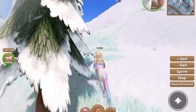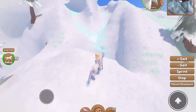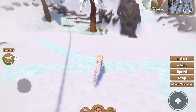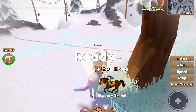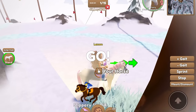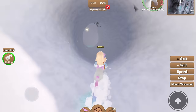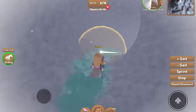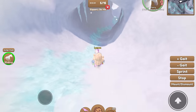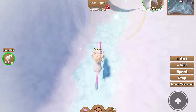Heading up the ski mountain — there's a path but we're skipping it — at the top you can find the slippery ski hill race. It's a really fun one. When you start, your horse automatically goes into a sliding stop, kind of sitting down while going down the ski slope. Even if your horse doesn't have that skill unlocked, it's automatically added.